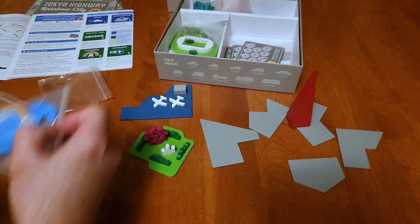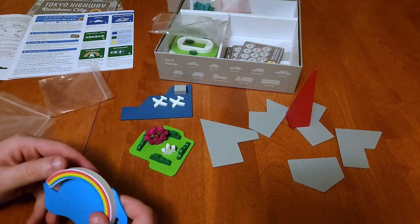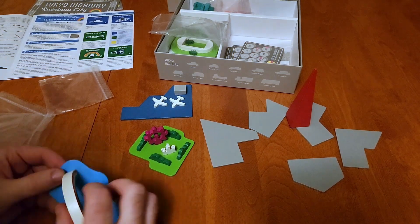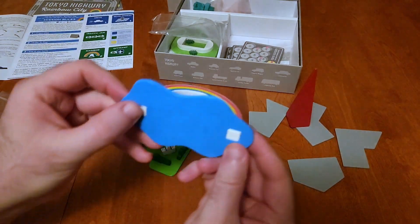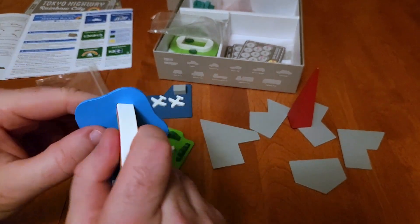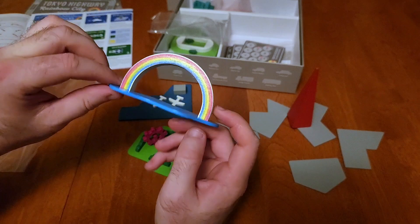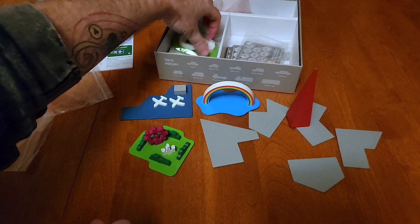Next we have the rainbow for Rainbow City. Building underneath the rainbow, according to the rulebook, gets you two points for driving through the rainbow. These pieces fit in quite tightly, which makes me worry about damaging the board — potentially splitting it either trying to get it in or out. But we have our rainbow. It's pretty nice — love that 3D element being brought into the game even more than the towers from the base game.